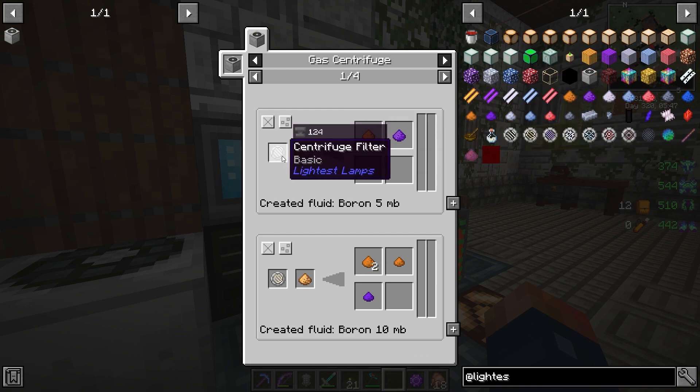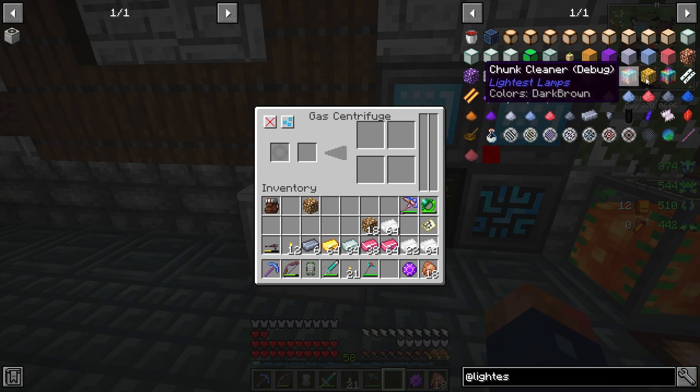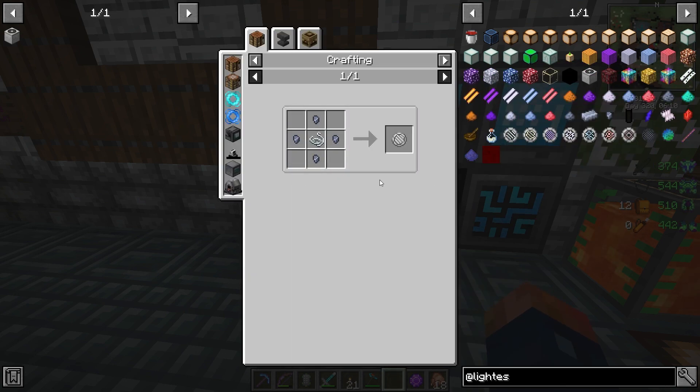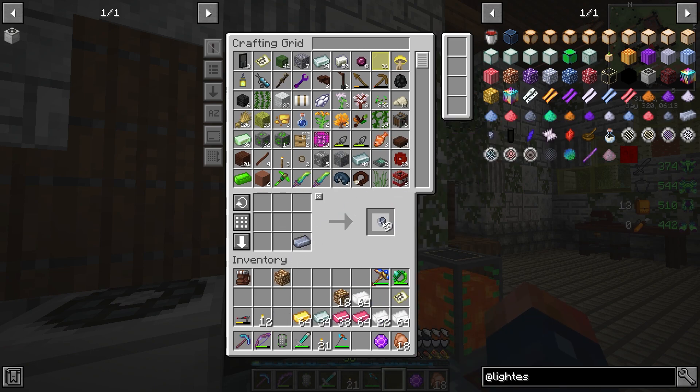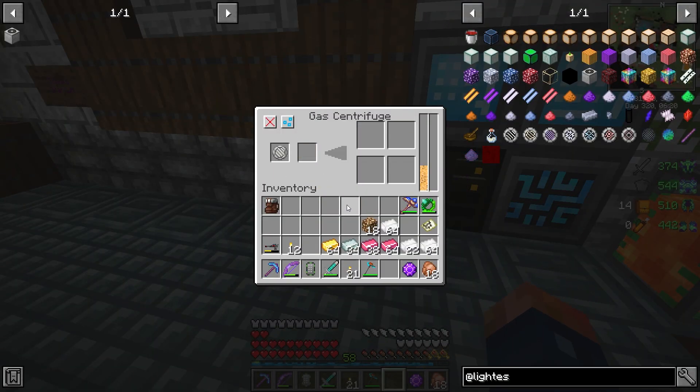So we do need a filter. Looking here, to process glowstone - just regular glowstone - we need a centrifuge filter, and it says 'created fluid is 5 boron', so it creates some liquid boron in the process. Once you get started you're going to have that. We need to make the filter, which looks like it's boron nuggets. I wonder if these filters have durabilities. With the filter in and glowstone added, you can see it is filtering that glowstone out and we're now getting the remnants - the dust from it.